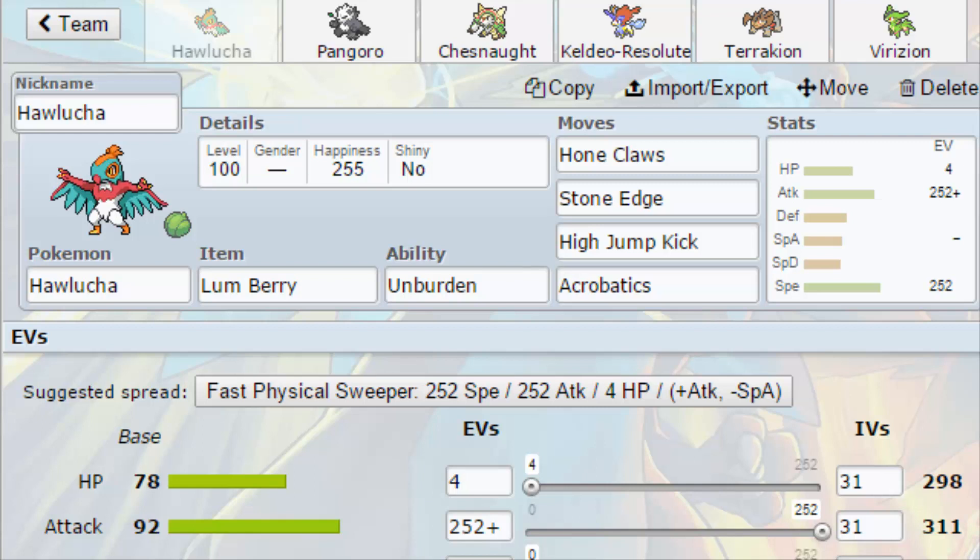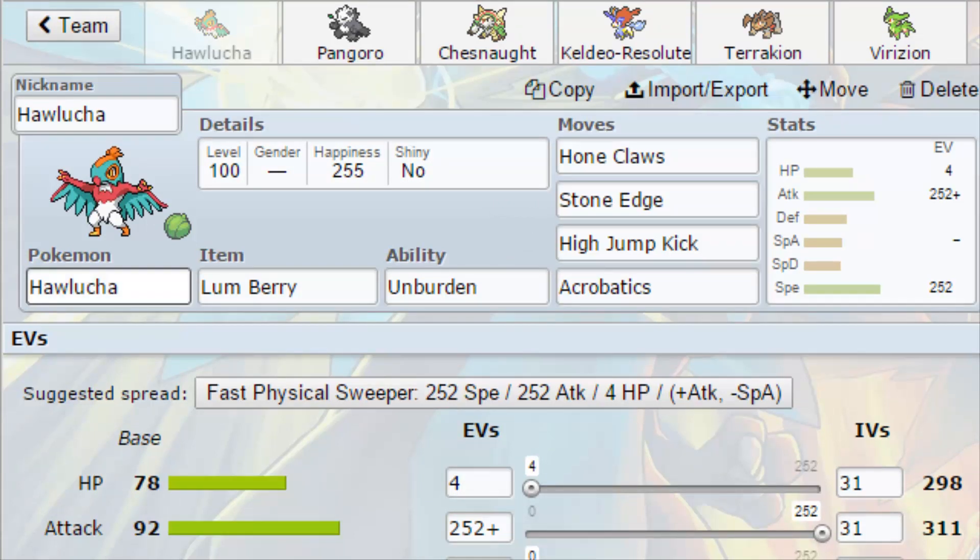I've learned two things about this team: one, I can't really do anything against certain Pokemon big time — like grass types I can't really do anything against. Also, this whole team gets kind of destroyed by Talonflame. So wish me luck with this week because it does not seem like it's gonna go well, especially after last week with the ghost team where we did pretty well.